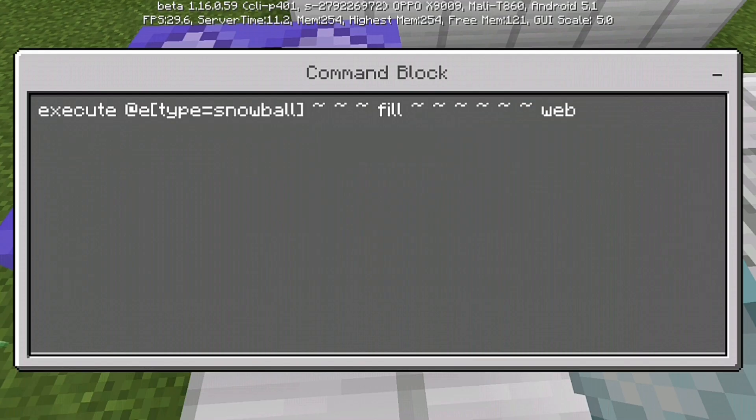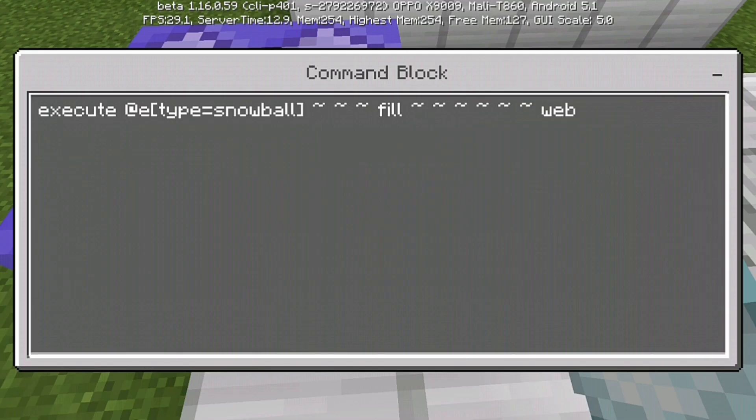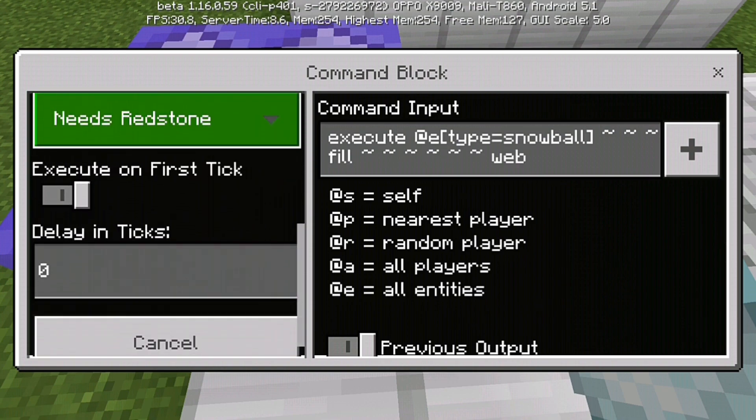3 tilde, then space, then field, then another space, put a 6 tilde, then web. And put it to your feet. Unconditional. Needs redstone.